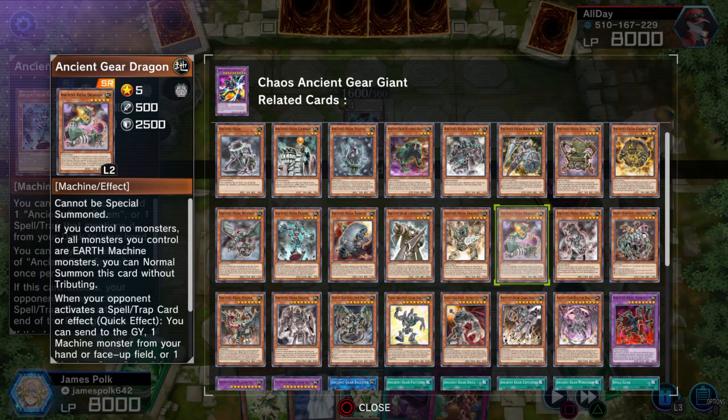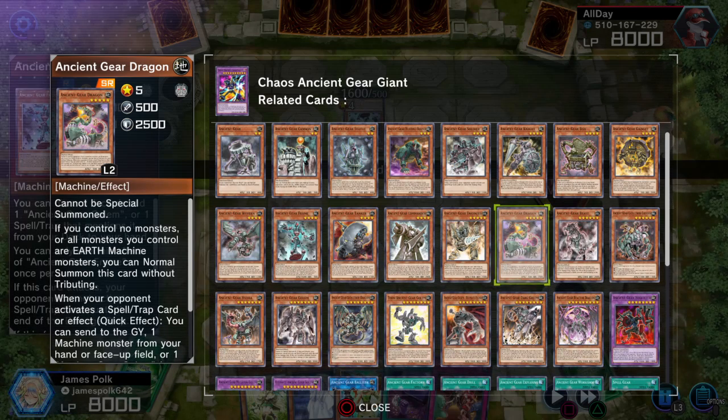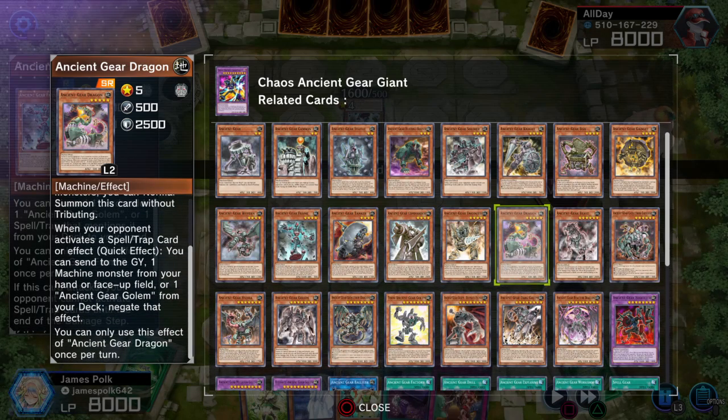Ancient Gear Dragon is an SR, Level 5, 500 Attack, 2500 Defense — which is way too large for a Level 5. It can't be special summoned, but if you control no monsters or all monsters you control are Earth Machine, you can normal summon it without tribute. When your opponent activates a spell, trap, or effect of a spell/trap, as a quick effect you can send one machine from your hand or face-up, or toss out one Ancient Gear Golem from your deck, to negate that effect. That spell/trap negate effect is once.